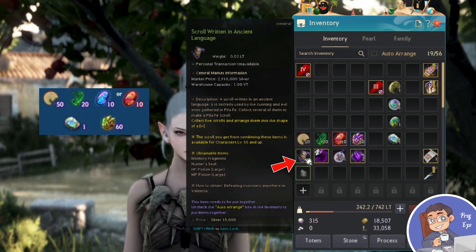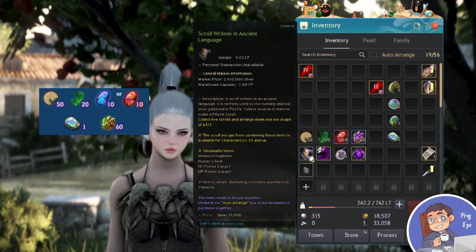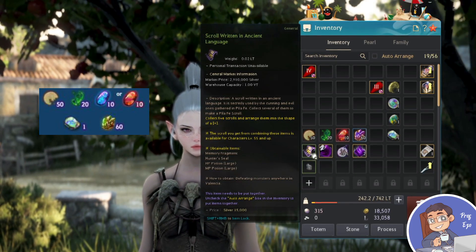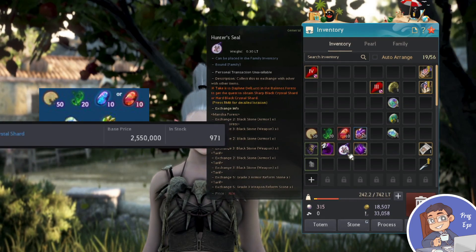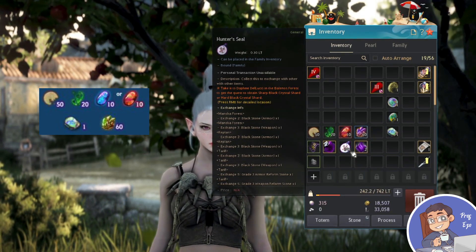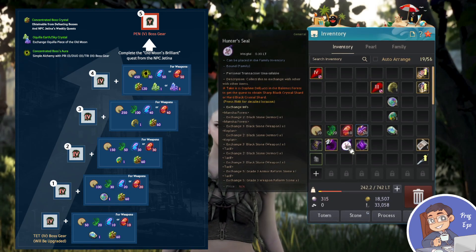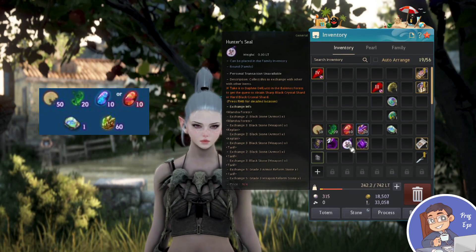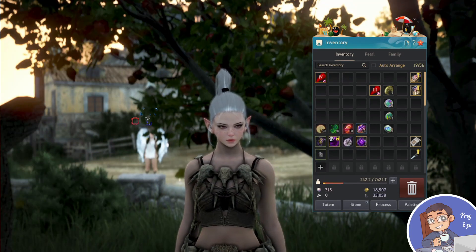You also get memory fragments from the Scroll Written in Ancient Language, which is plentiful in the Valencia zones. These are tempting to sell, but as I mentioned in my previous video, I'd suggest keeping them mainly because they chain into hunter seals. With hunter seals you can exchange for hard and sharp crystals, making it easier to meet requirements — the quantity goes 10, 20, 30, 40, and finally 50 for level 5. Hunter seals can also be exchanged for black stone armor and weapons, which is basically free if you just run your scrolls and do your bosses.